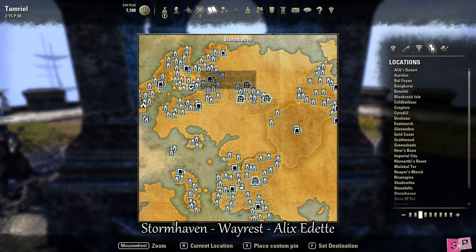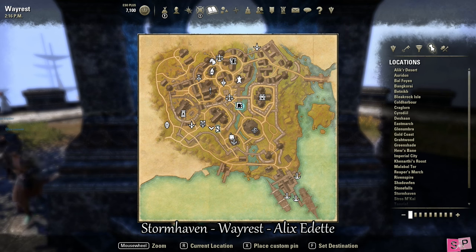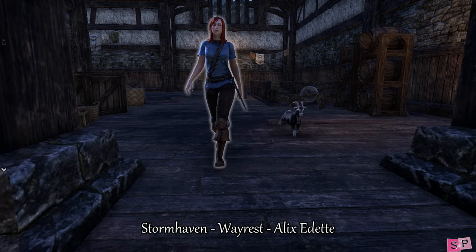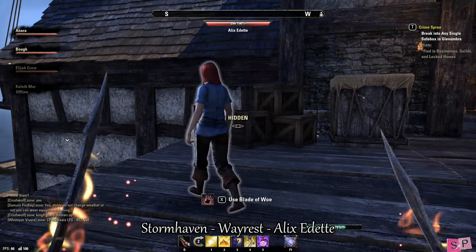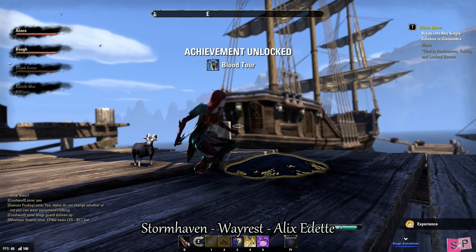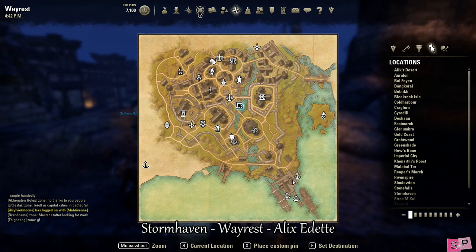Our next stop is Wayrest in Stormhaven, so go ahead and travel there. Our target's name is Alex Adette and she is wearing a blue short-sleeve top with red hair down to her shoulders and black pants. We found her here — most of the time I have seen her on the docks rather than up in the city.